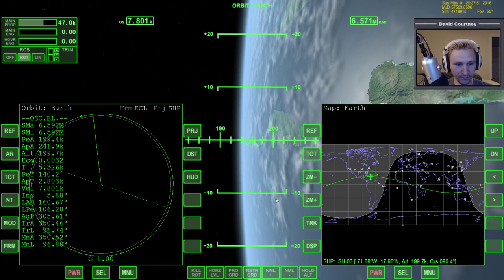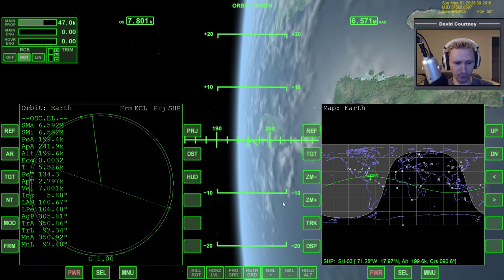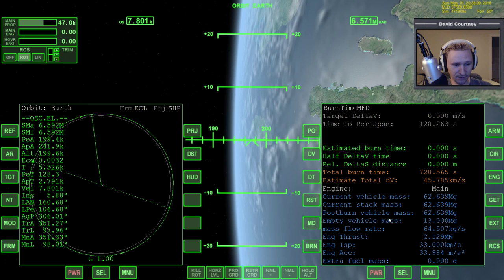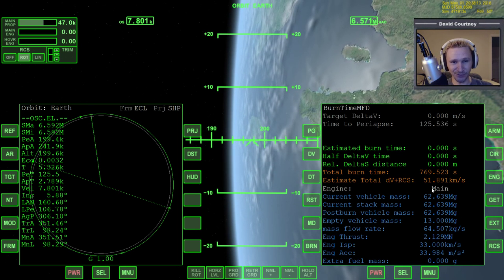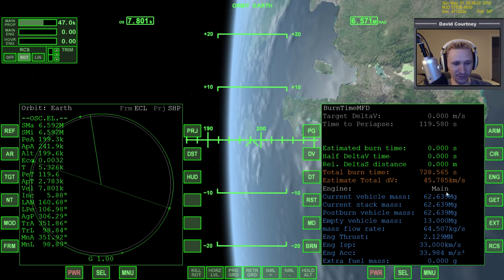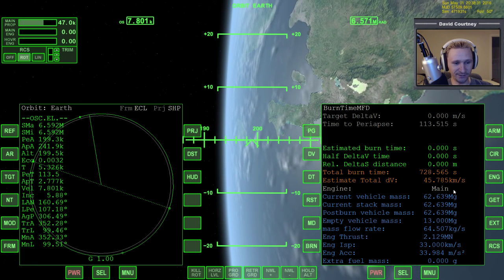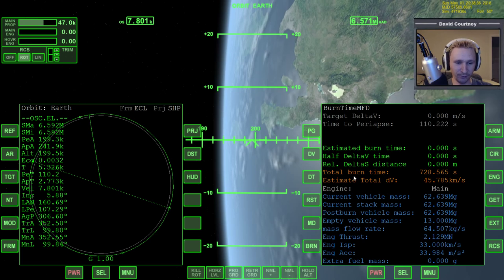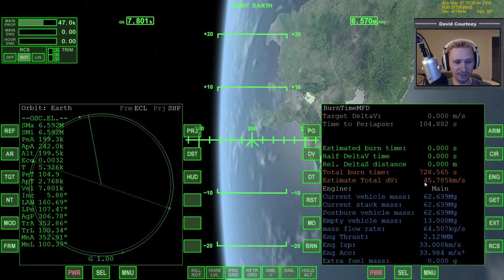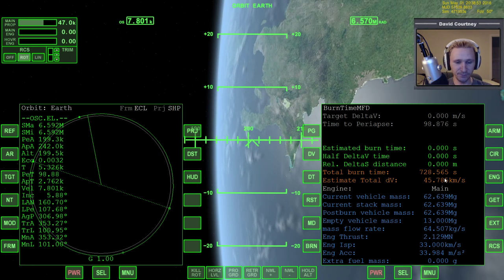I'm going to change the display lines over to orbit plane. The mission does call for a return trip to the moon, but I've gone back and forth between Earth and the moon so many times, I don't really feel the need to do that. Let me check the burn time calculator to see how much fuel we have. That's just an obscene amount of fuel — 45,000 meters a second delta-V. That's more than the standard delta glider has, and you can take the standard delta glider back and forth to the moon a couple of times without refueling. Fuel is not a concern. We could take this thing to Pluto now if we wanted to.